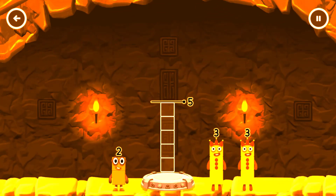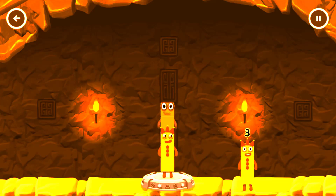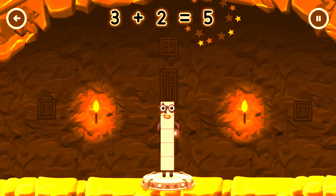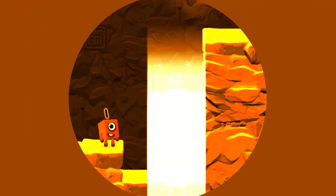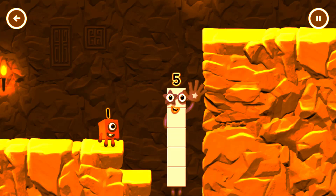Add number blocks to make 5. 3, 2 — you got it! 3 plus 2 equals 5. High five! Yes, you got it!